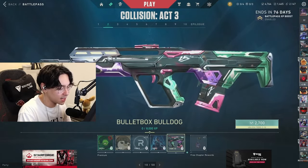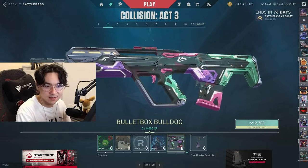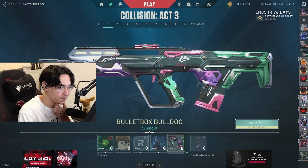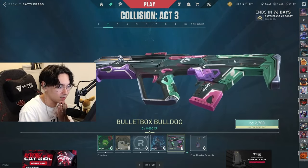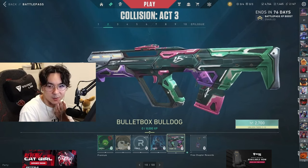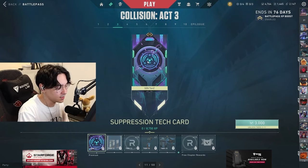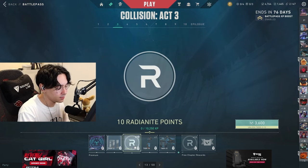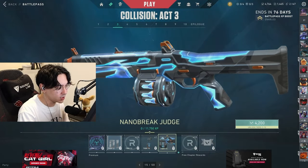The bullet box kind of looks like Borderlands. Does the artwork look like Borderlands? I think it's just the really dark and fine shading in the middle of the gun and the way the gun looks overall. Is this a teaser for the new agent, or is this a new map teaser? I'm not even sure. Nanobreak spray, radionite, nanobreak buddy, nanobreak judge.